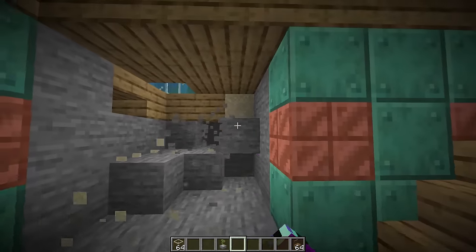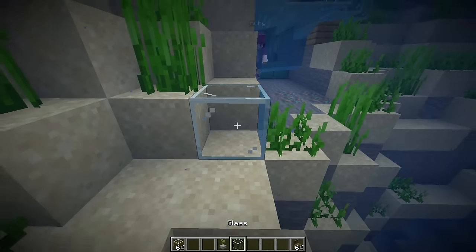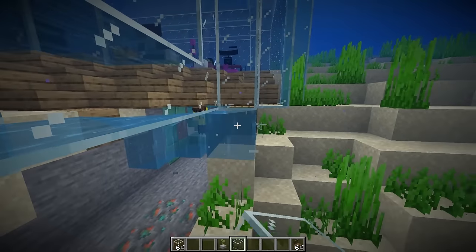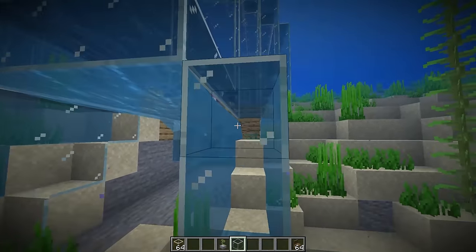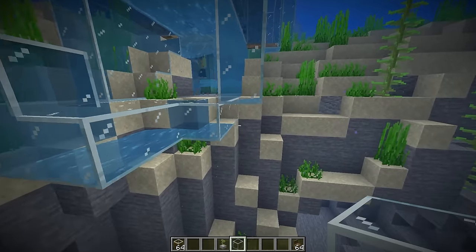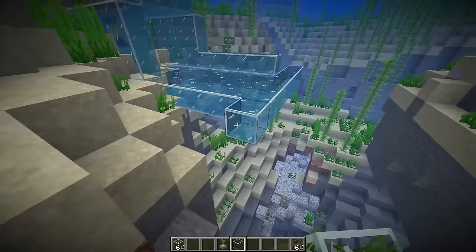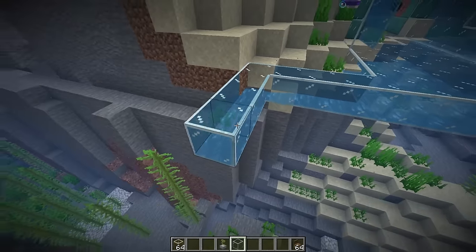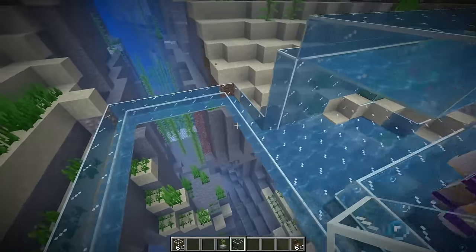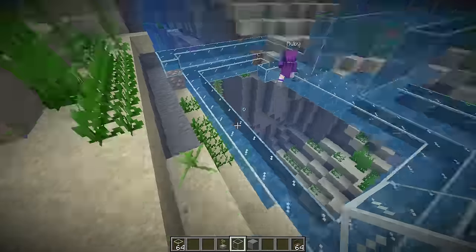Why don't we have the gaming lounge be like a big blob of glass in the water so we can have a cool view? We've gotta dig this way, deeper into the water. There's water but we'll deal with it. I'm putting a wall so we don't damage the kitchen. Next, put a bunch of glass over here - this is gonna be the most crazy gaming setup ever, deep underwater!